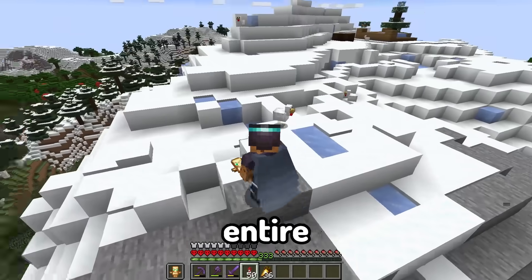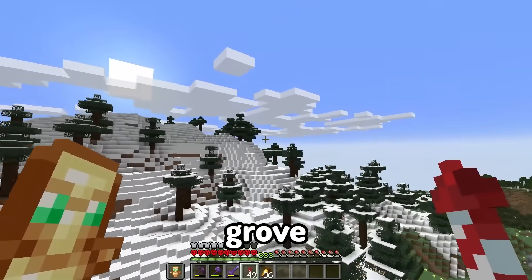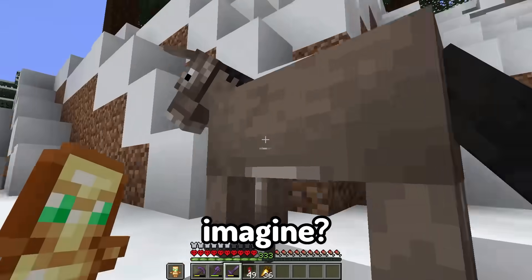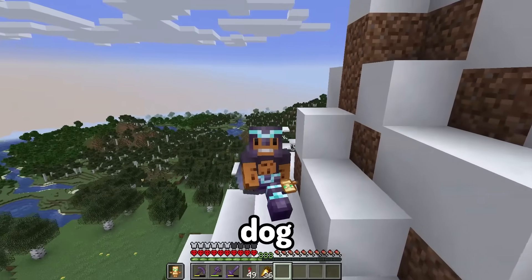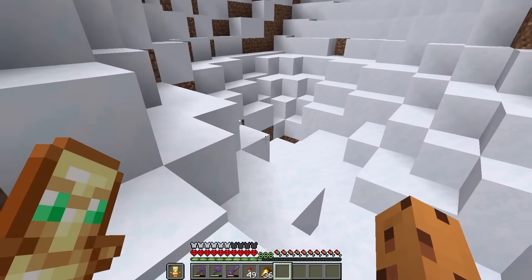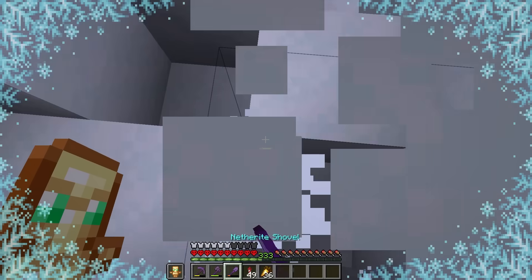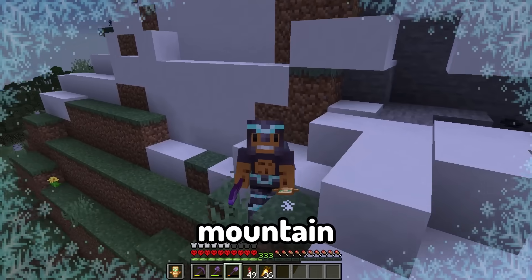I searched around this entire grove biome and I can't find anything. Let's go over here — I'm pretty sure this is another grove biome. Where are them dogs at? Oh wait, that's a donkey. That would be a big dog. I'm going to turn this corner and there's going to be a dog right in front of me. Oh my God, how deep is this? What the heck? I thought I was about to die right there. I never thought a mountain could suck me in.